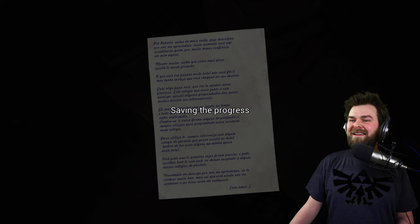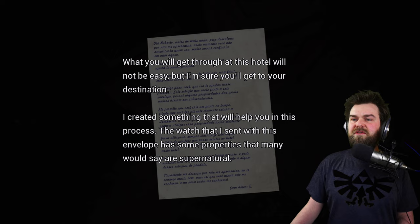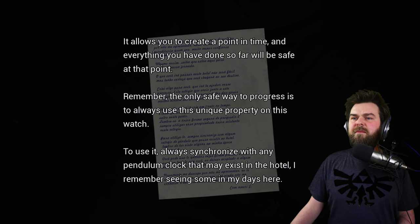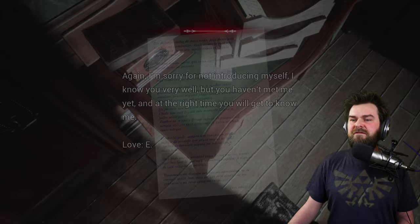Can we read this text? Hello, Roberto. First of all, I apologize for not introducing myself right now — you would not believe who I am, neither would trust me now. Keep in mind that I am here to help you on this journey. What you will get through at this hotel will not be easy, but I'm sure you'll get to your destination. The watch I sent has supernatural properties — it allows you to create a point in time, and everything you've done will be safe at that point. To use it, always synchronize with any pendulum clock in the hotel. I'm sorry for not introducing myself. I know you very well, but you haven't met me yet. At the right time, you will get to know me. Love, E.